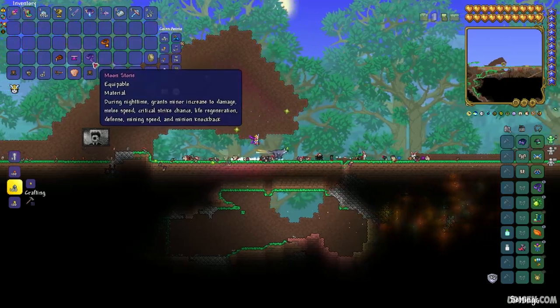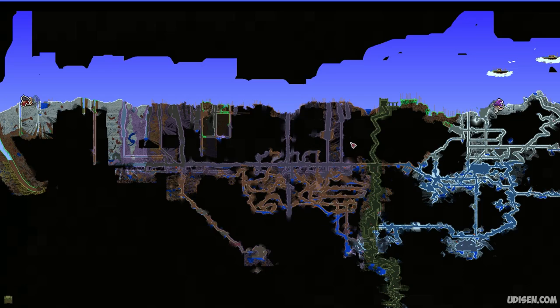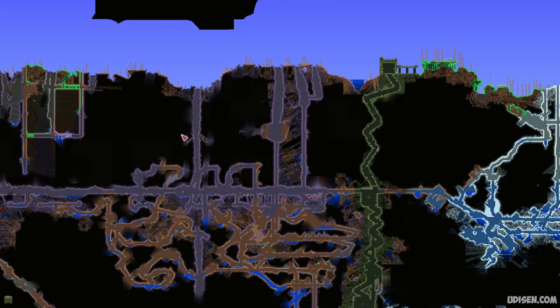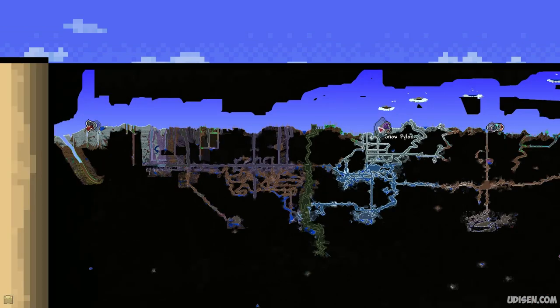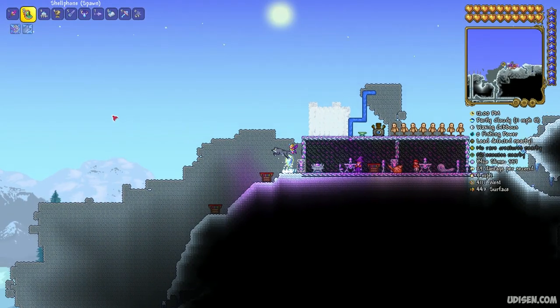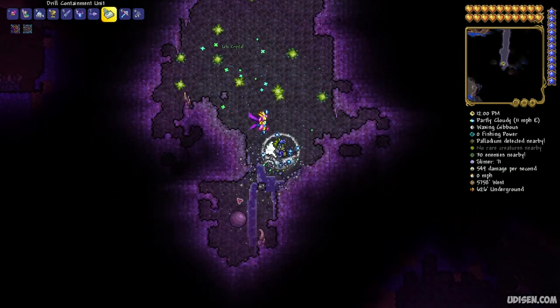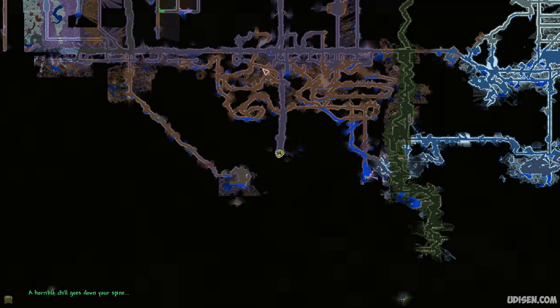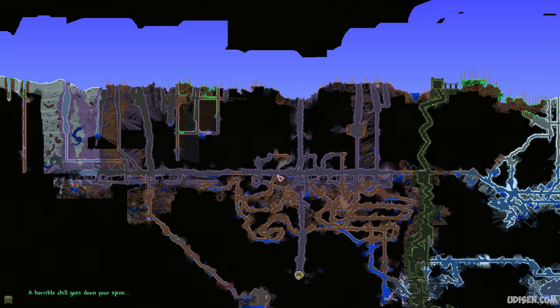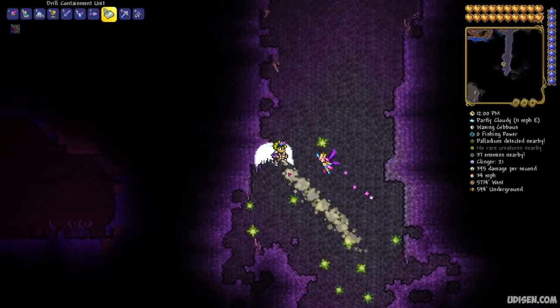After you receive your Moonstone accessory, you can stop this event and go explore your world. Try to find the evil biome — the Corrupted biome, which looks like this on the minimap, or the Crimson biome. Destroy one shadow orb. If you do not have a Corrupted biome in your world, you have a Crimson world — totally the same story, but destroy not a shadow orb but the crimson heart, which looks totally the same but has a red color.